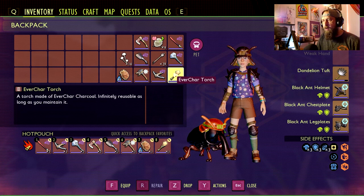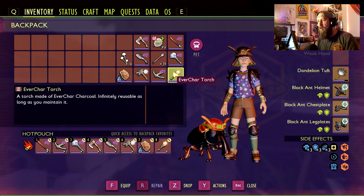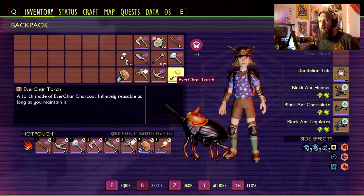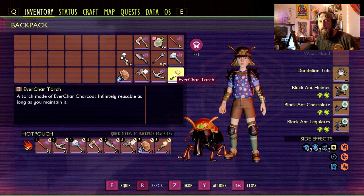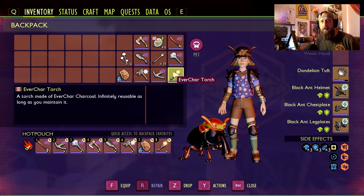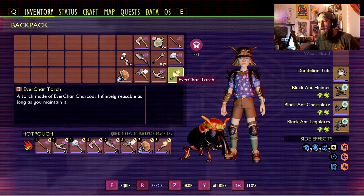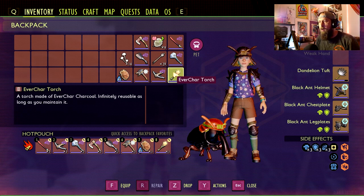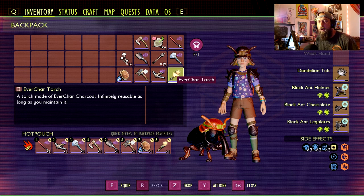Number 4 is the ever-charcoal torch — mainly because it works underwater. So if I need to jump over to the pond to get muscle sprouts or other resources, I don't have to carry a different torch. It works above land and underwater, lasts longer, and shines brighter — this is my go-to torch. I don't do a lot of sleeping and I always get caught at night out in the yard, because that's when you can get good stuff like fireflies and wolf spiders mainly come out at night, although they do run around during the day as well.